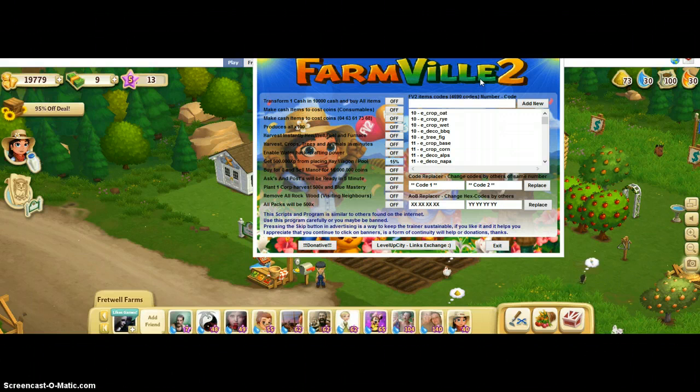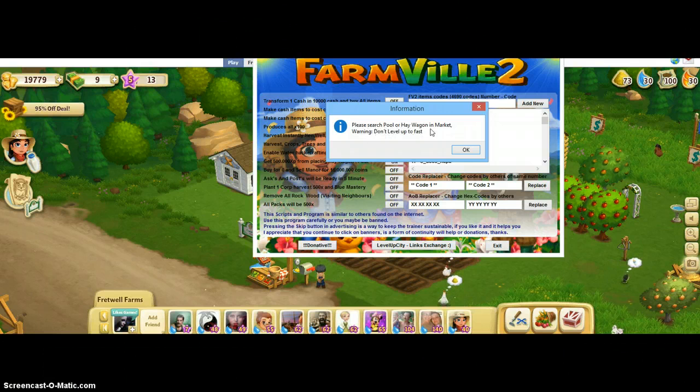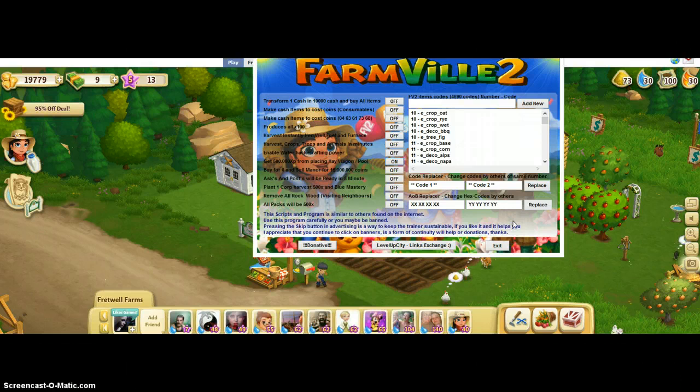Okay, so this pops up. It says please search pool or hay wagon in market. Warning: do not level up fast. The reason it says that, guys, is because if Zynga catches you cheating, they could ban you or freeze your Facebook account. So we don't want that to happen.